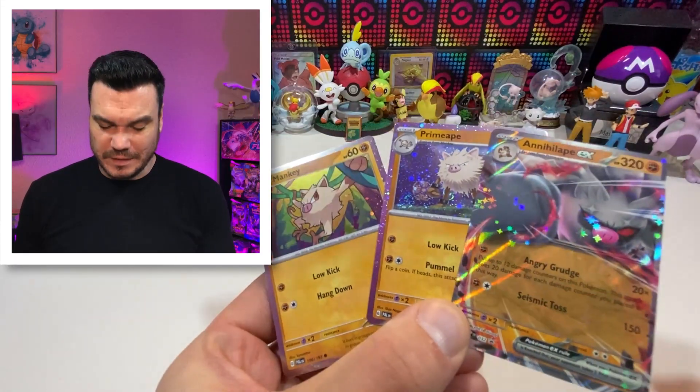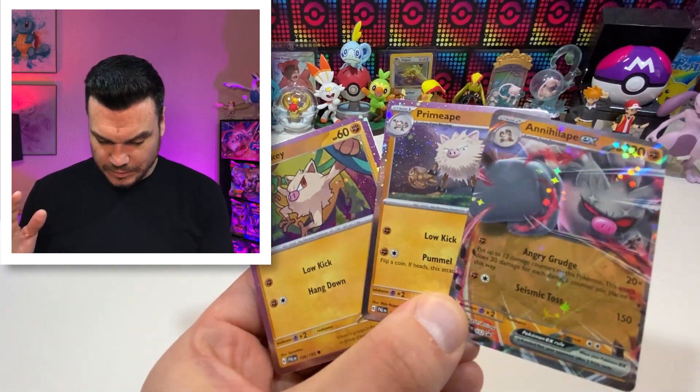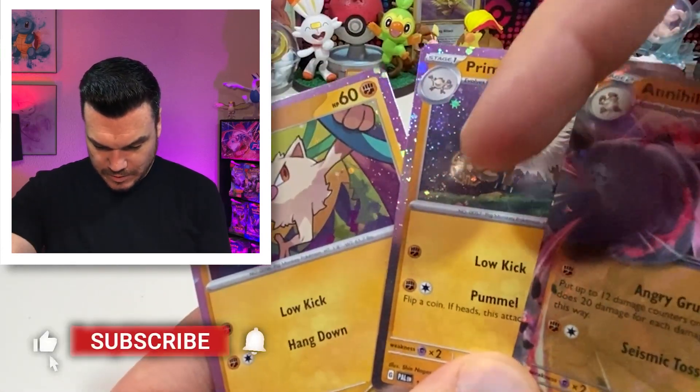Welcome back to the channel PokeManiacs. We've got a brand new box — the Annihilape EX promo box featuring the full evolution line of Mankey and a whole new design of the promo boxes. I really do love the promo cards like this — the galaxy foil that the holo has. Oh there's a big old swirl right there too. Nice.